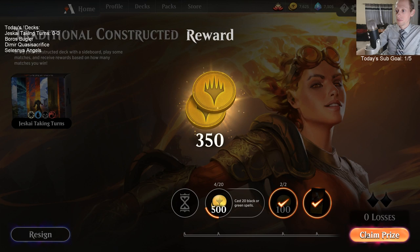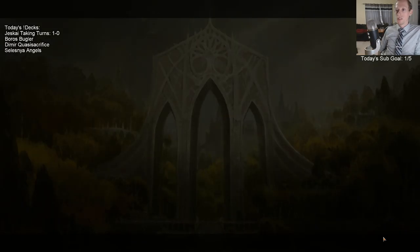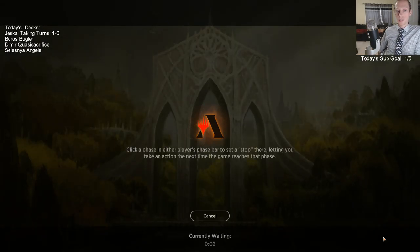They could have won but they didn't respect Jaya Ballard, and Jaya Ballard made them pay. Jaya did exactly what I wanted - added mana for the extra turn spells and also just rummaged really quickly to help find them. We rummaged through six lands there in two turns - that really digs through your deck quickly. Good job, Jaya. So 1-0.